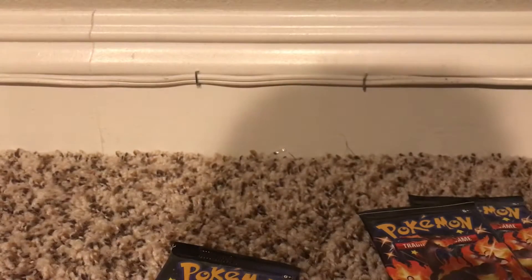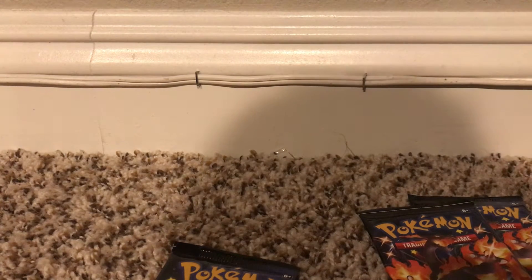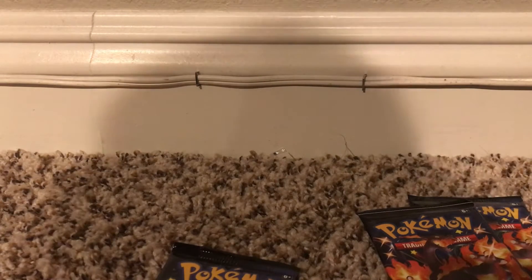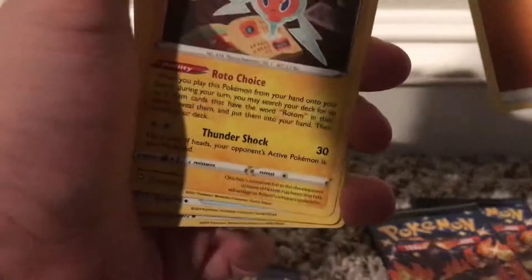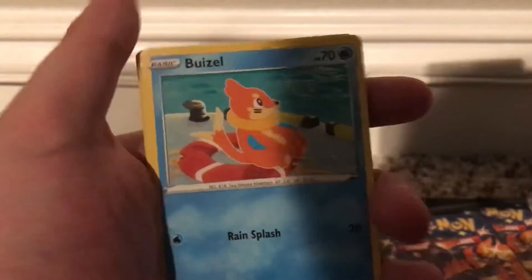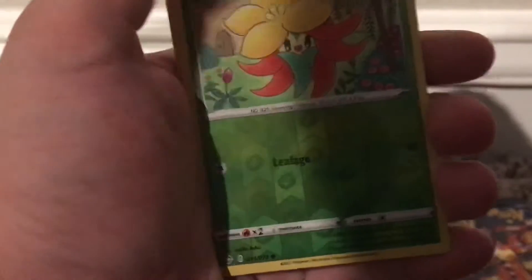Oh gosh, that exploded in my face. That is really easy to explode. Code card. One, two, three, four to the front. Fighting energy, Rotom, Team Yell's Towel, Float Stone, Eevee, Cufant, Kakuna, Nickit, a reverse holo, and a holo Galarian Weezing. Okay, first pack — not good, but we can still have luck with the next pack.